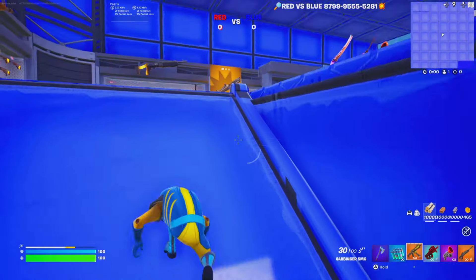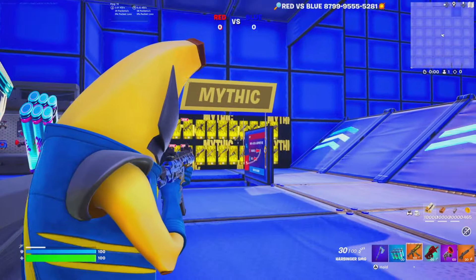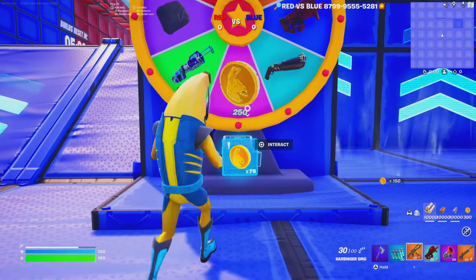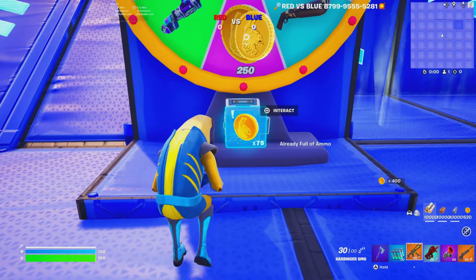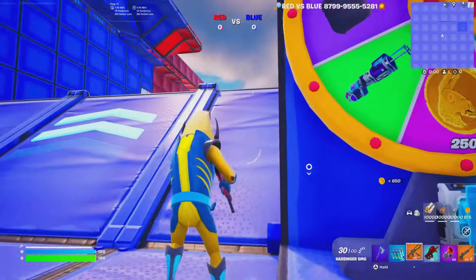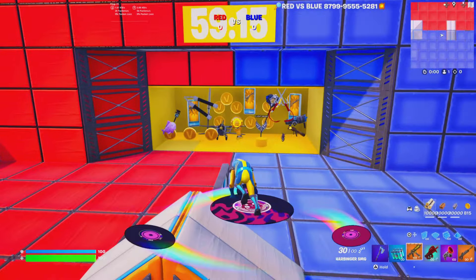We even have secret tunnels where you can go against your enemies, and all the loot is very well organized. We have a prize wheel where you can get a weapon of your choice or earn gold — interact with it and you get special weapons and rarities. We also have actual vaults with options of loot.